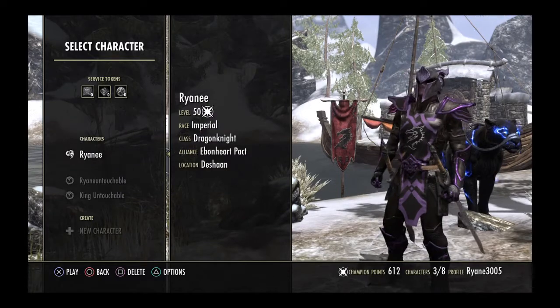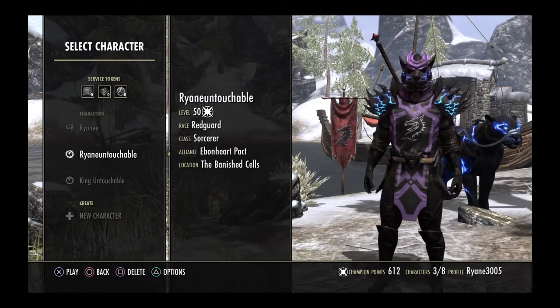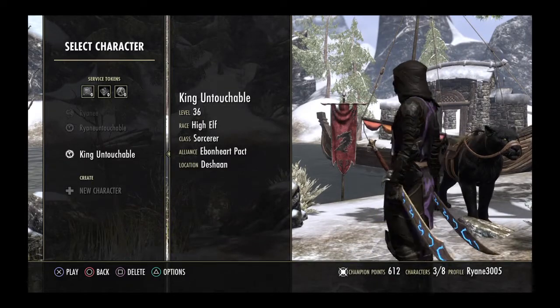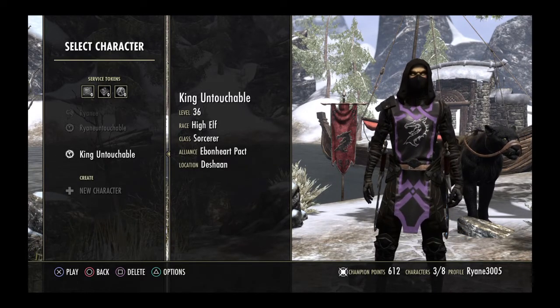So there you have it. You got the tank, you got the Sorc Hybrid, and you got the full Sorc High Elf. Those are my three characters, and of course they are all Ebonheart. As we say in the Untouchables — who better than us? We out.